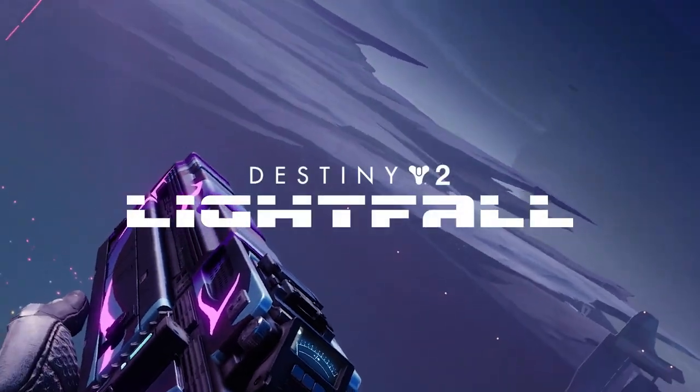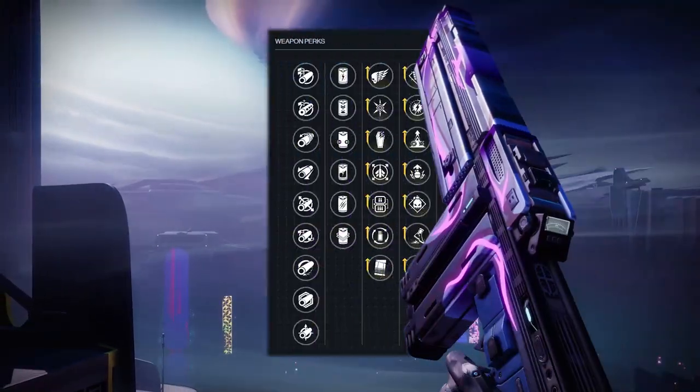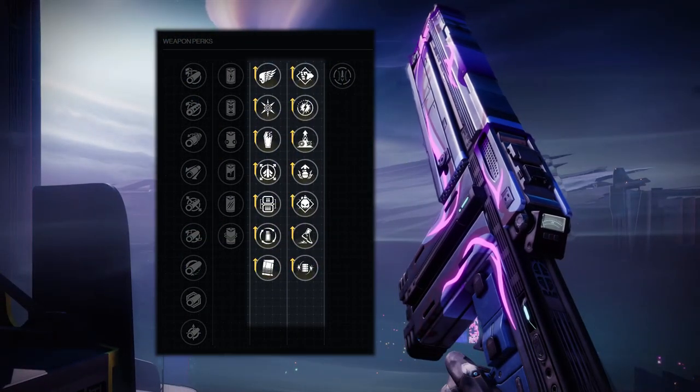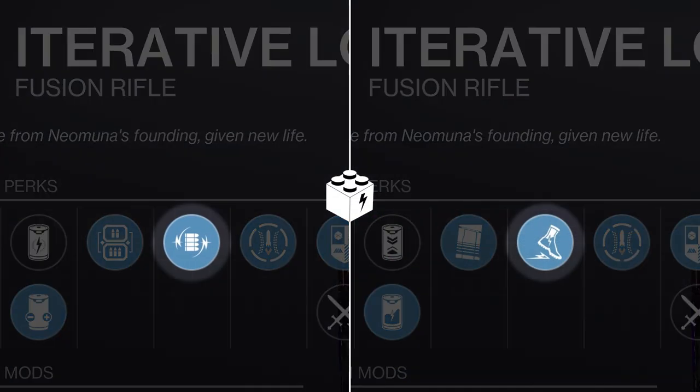Iterative Loop is the new Lightfall fusion rifle in Destiny 2, and it is packed with rapid fire frame perk combos for both PvE and PvP. It's Arc with Volt Shot and Kick Start, perks we've never seen before on a fast rapid fire fusion.